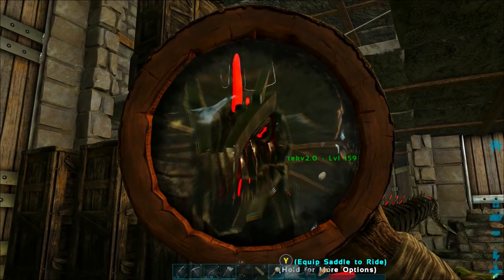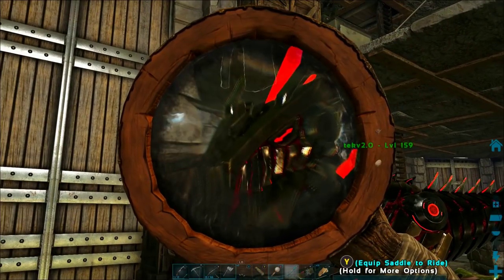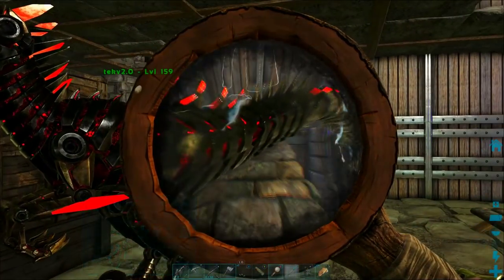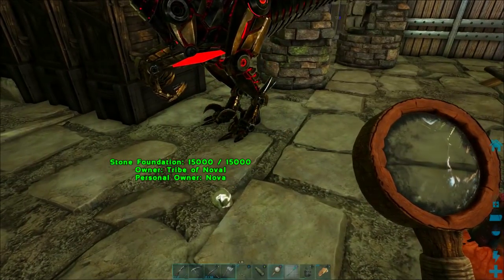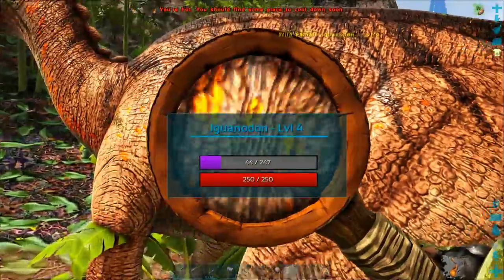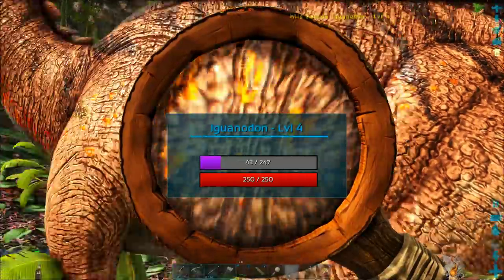Welcome back to another episode of the ARK Switch Survival Guide. Today we are going to talk about the Magnifying Glass. It is one of the most helpful but overlooked items in ARK — not a lot of people know about it.